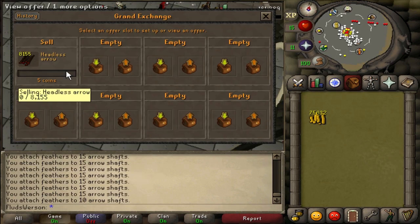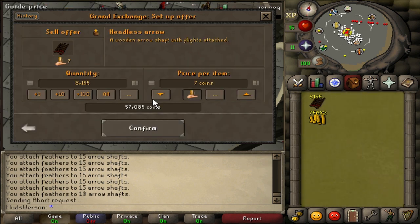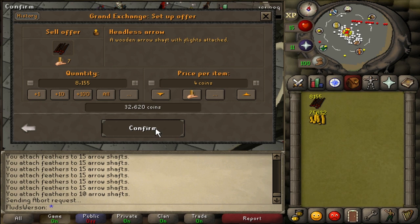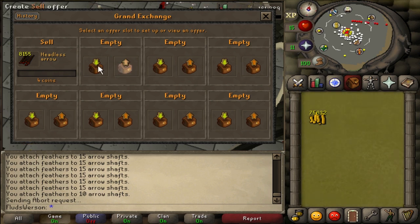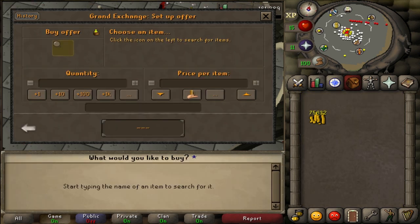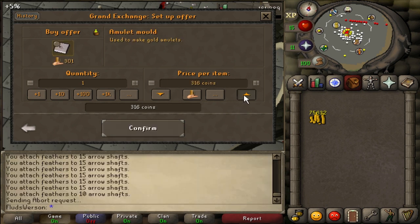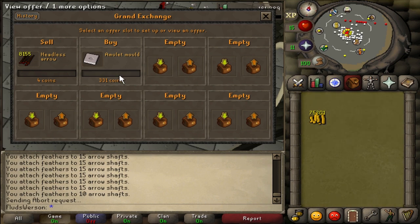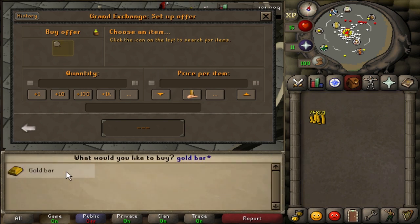I'm willing to drop the price a little on the last 8k of them, so I'll get slightly less profit. They didn't quite sell for six or seven a piece as I thought — so we're not at the 100k-plus I expected. But a 75k stack with another 20k coming is not too bad, especially given how ridiculous those fletching endeavors were. The feather buying limit is only around 13,000, which was a bit of a pain.